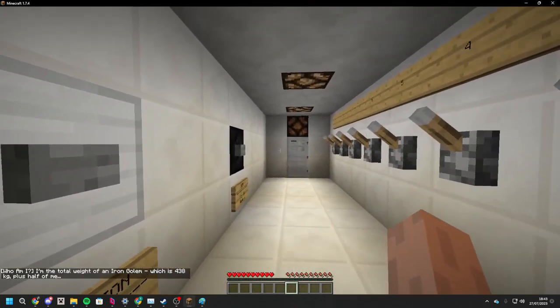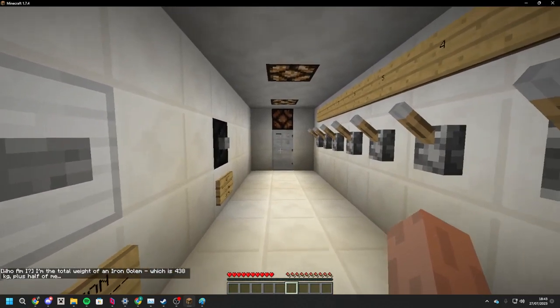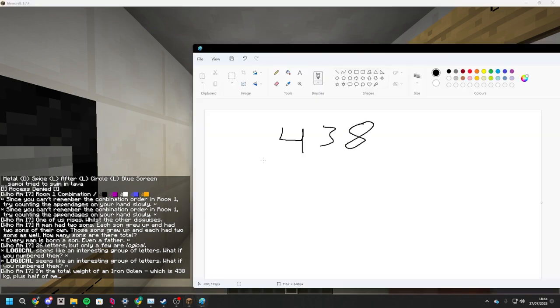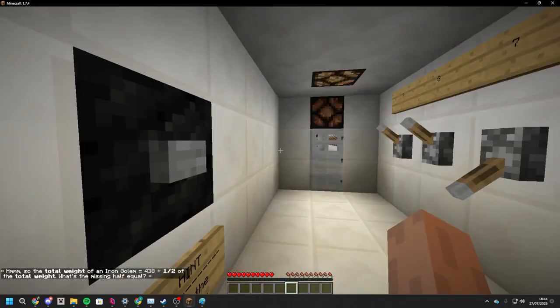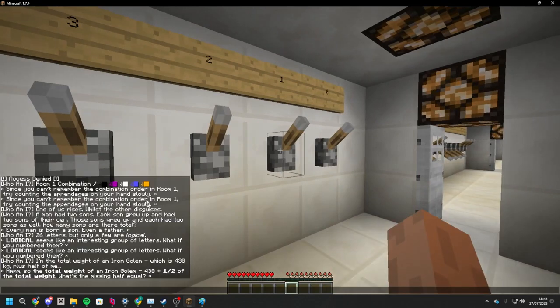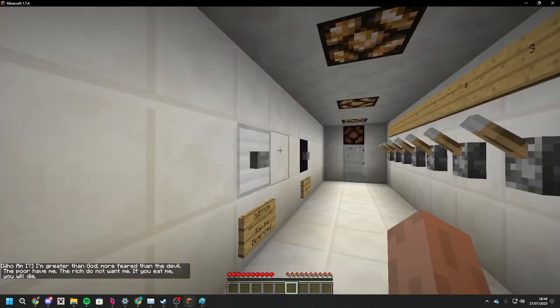Question for the determined: I'm a total weight of an iron girl in which 300 — 438 kilograms, plus half of me. 438 plus half of 438 — half of 438 is 219. 438 plus 219 is 657. No wait — the missing half equals is what we're looking for. The total weight is 438 — what does the missing half equal? 219.